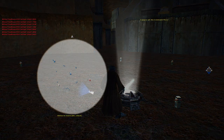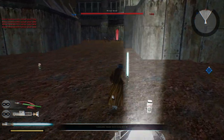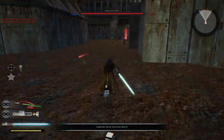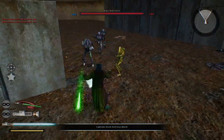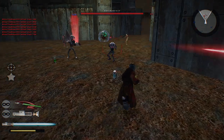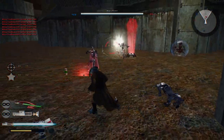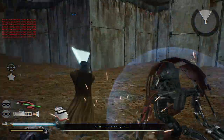We're switching command posts. The command post is now under hostile control. The command post is under Republic control — they're losing reinforcements. Keep it up. They're flanking us. There we go.